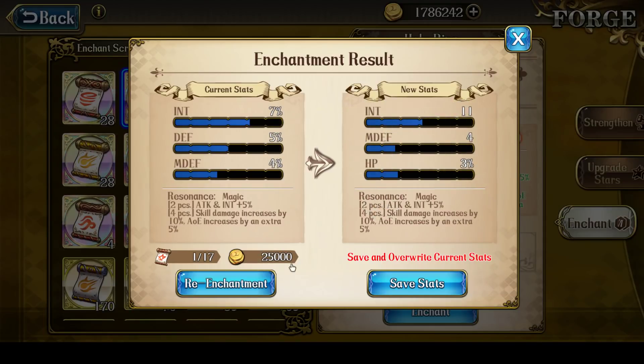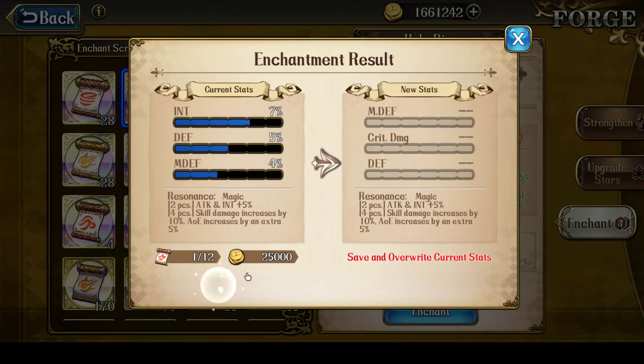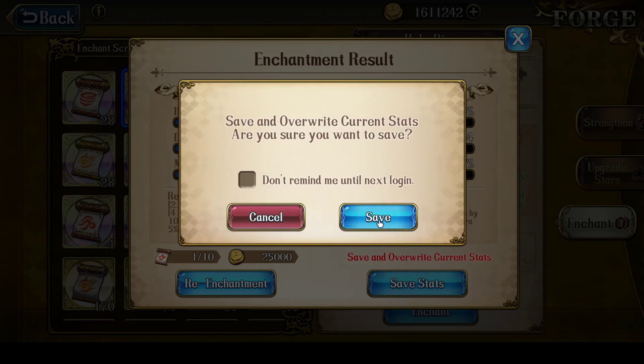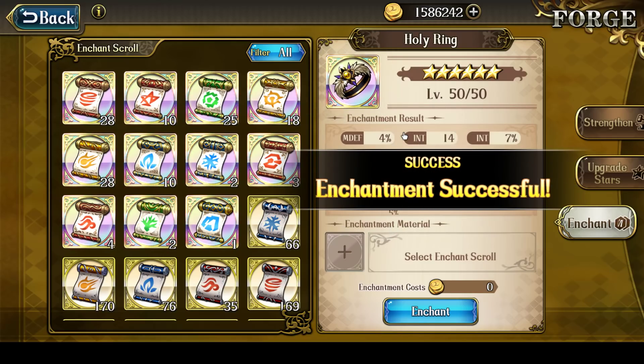Several more rolls come up as nope. Then one roll shows 7% int, plus 14 int, plus 4% magic defense. I'm going to stop here with this one.